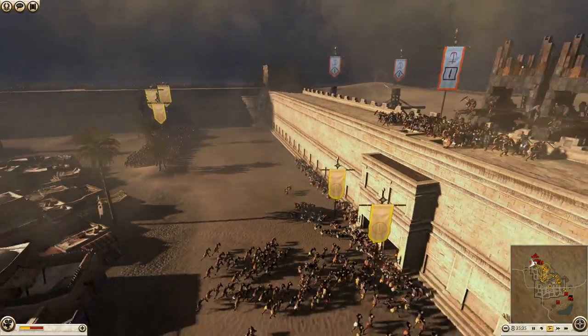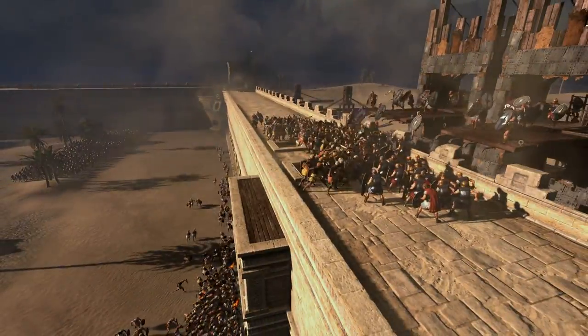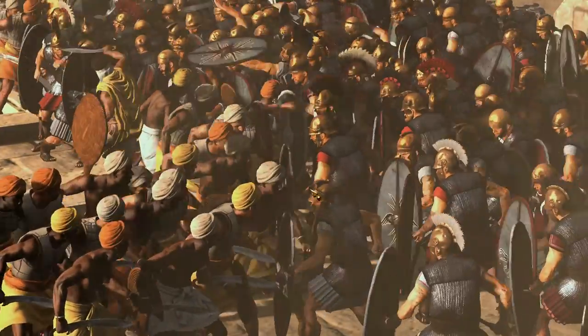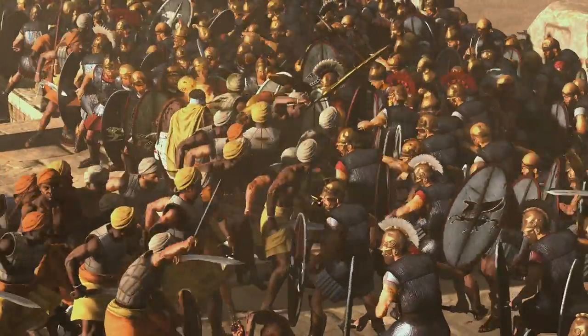We have thorax swords onto the wall, we have slave infantry going up — they're going to slow these guys down. A siege in a sandstorm is basically what it is.